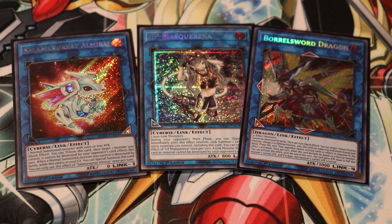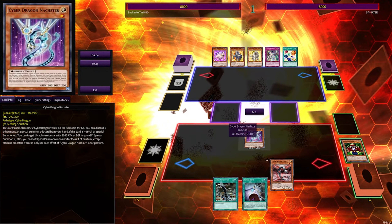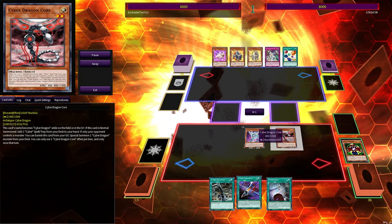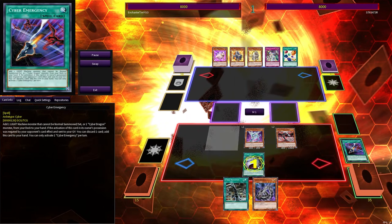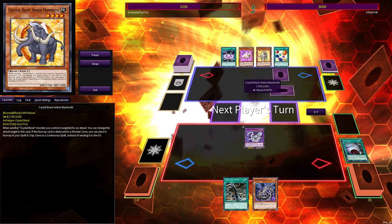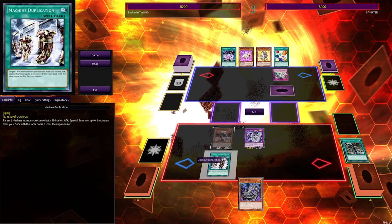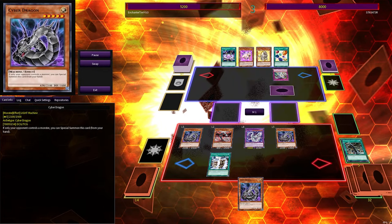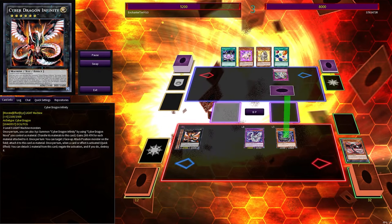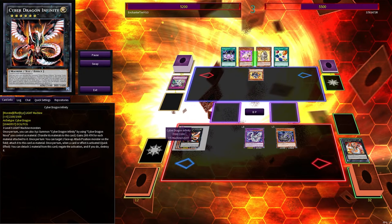This week includes a duel with Sin Eater and his Crystal Beasts. I start off by getting rid of Reflect Bounder to get out Naster. Naster gets Cyber Dragon Core, and Cyber Emergency gets me Cyber Dragon. I get Cyber Twin out with Power Bond — I do take a hit because of Power Bond. Sin Eater could only get Mammoth and Conclave out. I get Infinity with Cyber Twin at double power and Cyber Dragon out, and that'll be the end of duel number one pretty decisively.